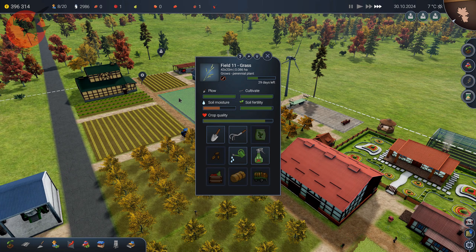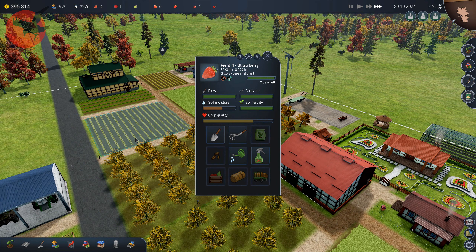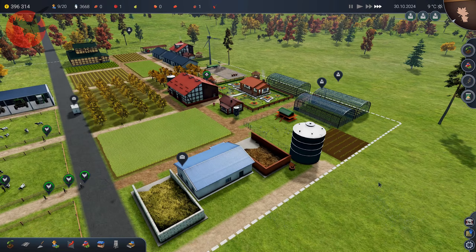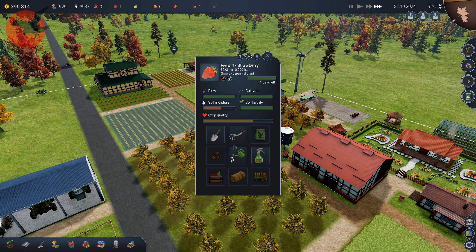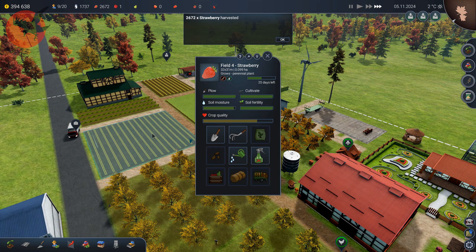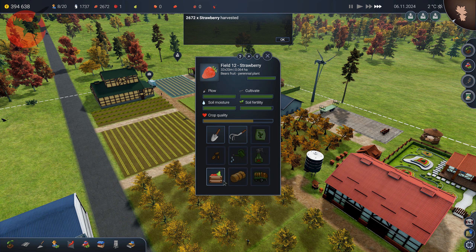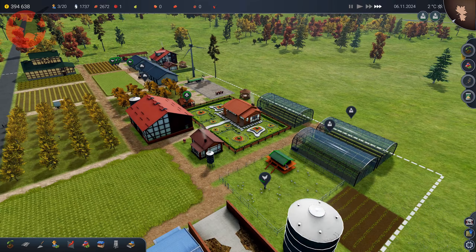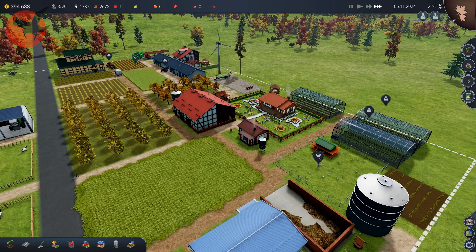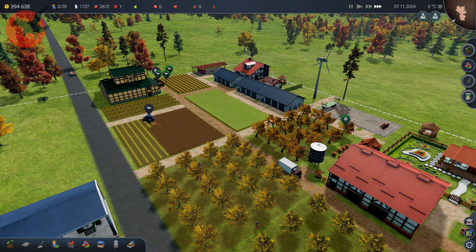I don't want to do it with this field because I want to keep it, and not these either because those I'm also going to keep. So I guess I do it with that one. Is this field too small? I don't know — it's a little strange but that's the way it is. I guess it's going to be a close one, but let's see if we can do it. It's plowing in with the machines and stuff — actually going pretty fast.